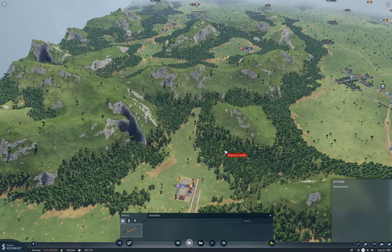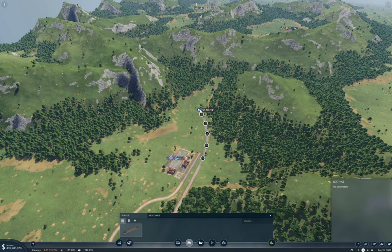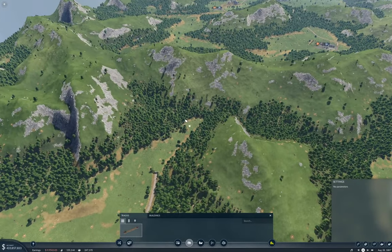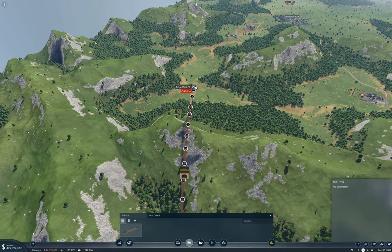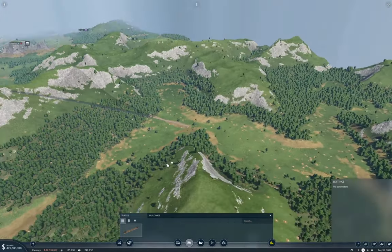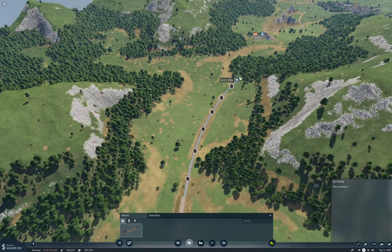Now I need to come around and then through here — that's about the angle I want. This is not terribly challenging. Well, you have $430 million in the bank, so were you expecting it to be? No, I don't guess that I was. I'm kind of hoping that they come up with a balance update that makes things a little less buckets of money in the late game.